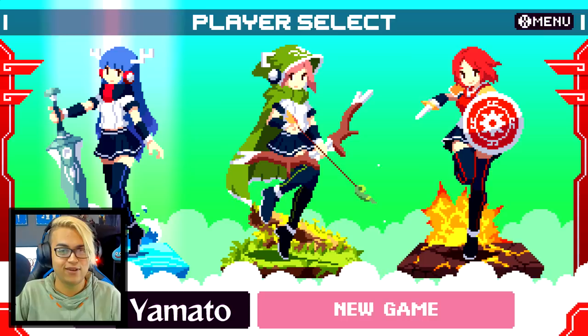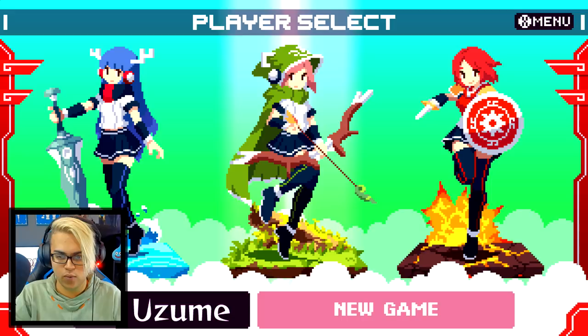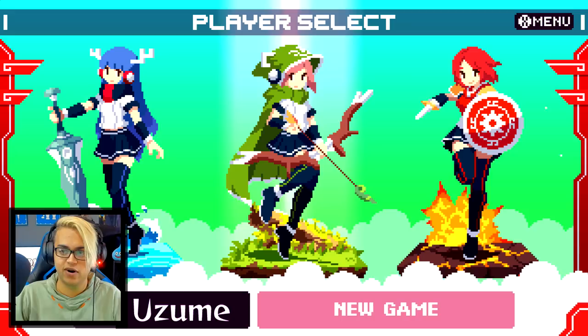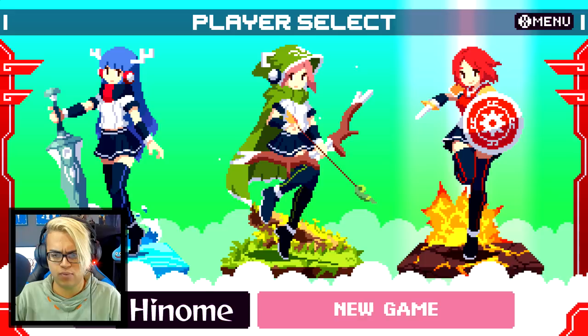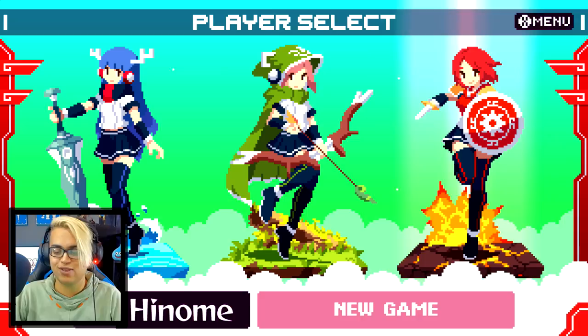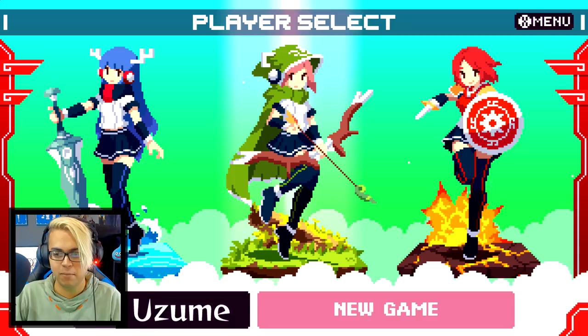We've got Yamato standing on a water platform with what I want to say is a two-handed sword, which I'm more than down to try. Then we've got Yuzumi, who seems to have a bow, and I really like the hood she's wearing — a green Link-like hood. She kind of reminds me of Link with the hood, and the bow is similar to the crossbow Link has. Last but not least we have Hanomi, and she has a sword and shield — they all have cool weapons.